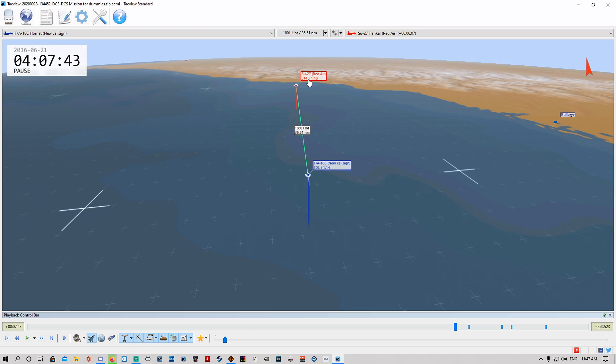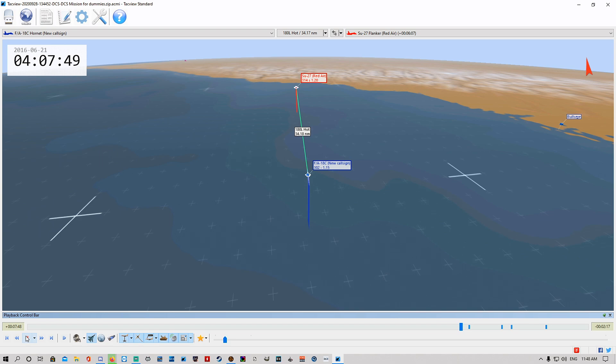We've got airspeed of the SU-27 at 1.18 Mach, and my airspeed at 1.14 Mach. Angels 32 so 30,200 feet, and the SU-27 at 31,400 feet. There's a little arrow up and down which I think relates to airspeed but I'm not sure. As we cruise through here we've got some ranging — we're at 32 nautical miles.